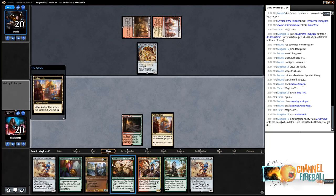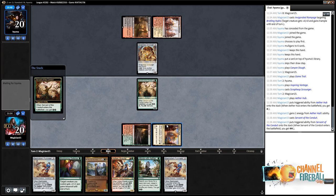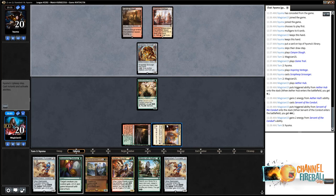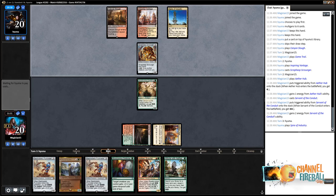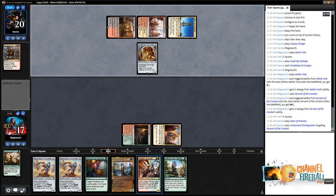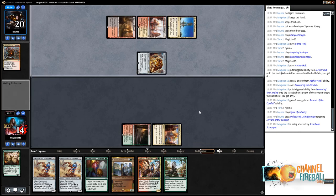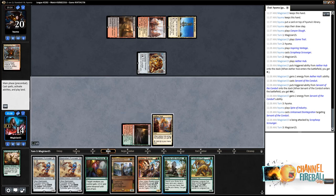Playing the Hub, getting the Servant out. Two Pummelers — one extra pump spell with Rhonas and Pummeler doing tag team duo action. Opponent plays Unlicensed Disintegration — we take six. Not my ideal turn. Little Cub — a really great draw that shows off the energy synergy. Didn't want to burn energy there off the Hub.